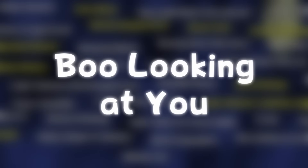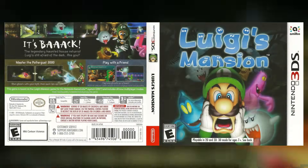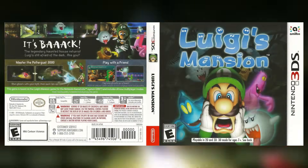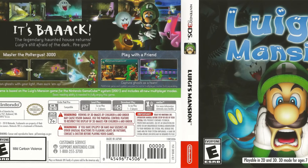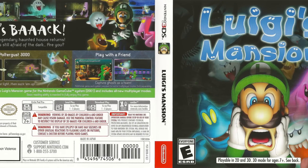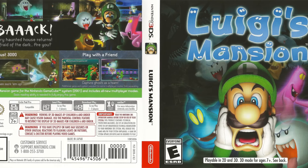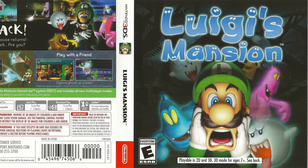Boo Looking at You: if you sit in the pause menu long enough, the Boo will eventually look right at the player. 3DS Box Art: this is what the box art looks like for the 3DS version of the game — I think I'm missing something here, like maybe there's something used in it that goes completely unused. If I'm being a massive idiot, let me know.